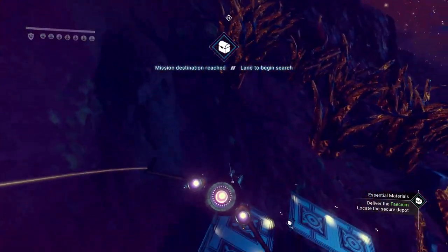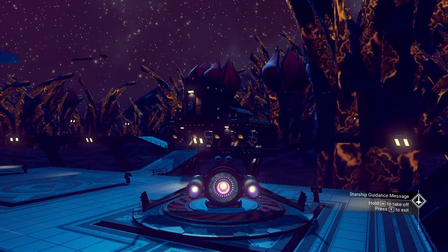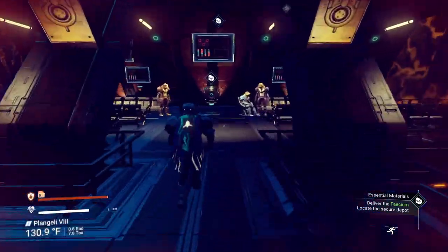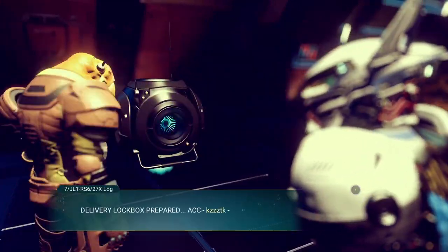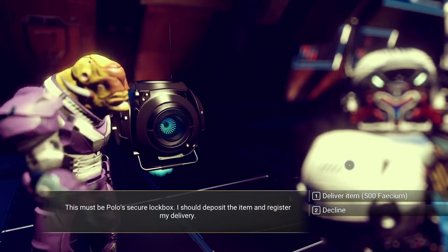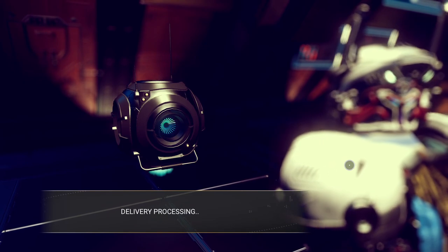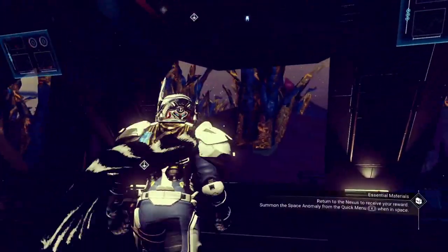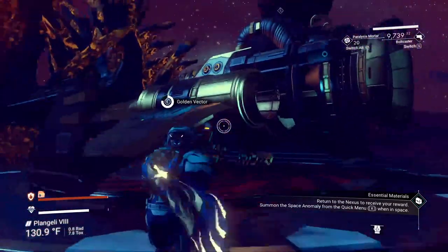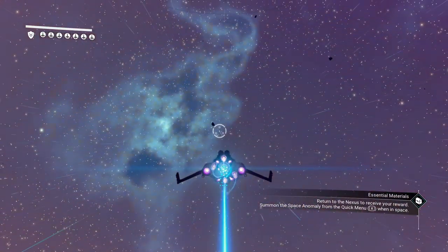Approximate location as you fly over the building you're really supposed to be landing at. There we go. Hello back to you there from Flint, Michigan — that's a weird name. Here's a 106-year-old boss. I should deposit the item, register my delivery. Let's deliver the faecium and announce to the world: I have pooped. I'm so sorry — I think I just need a little more sleep. It's been a long day. Our missions are done. We better end this episode soon before I fall to pieces.